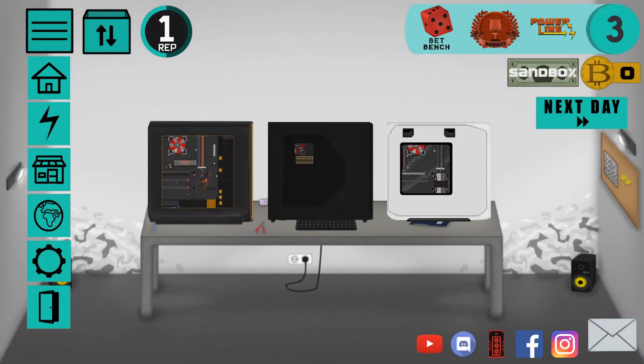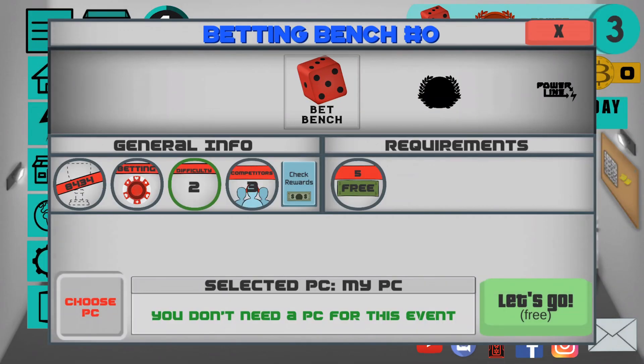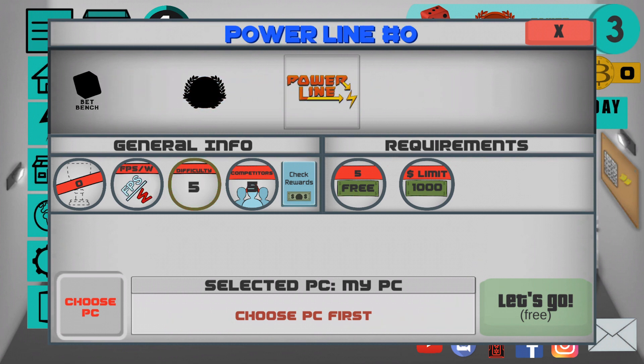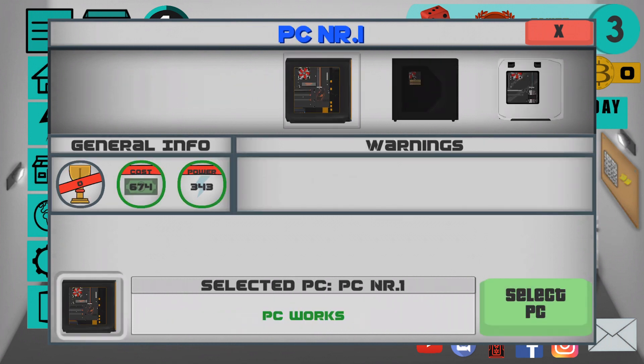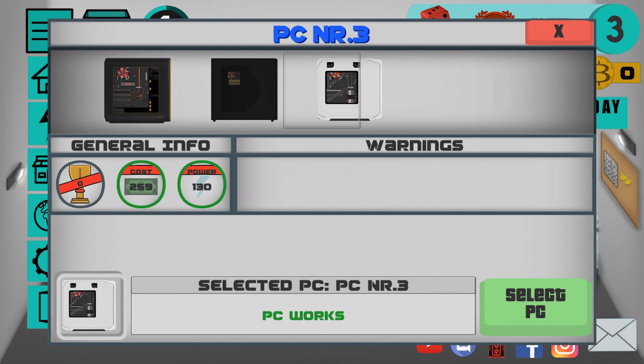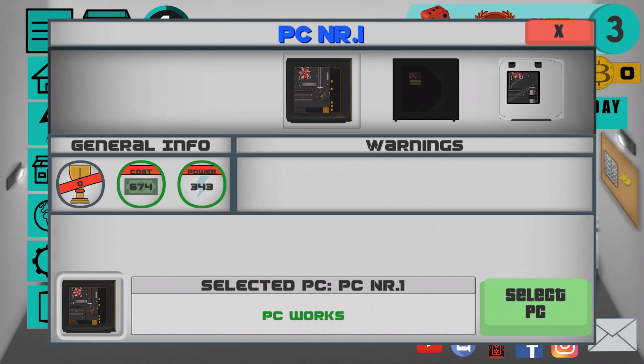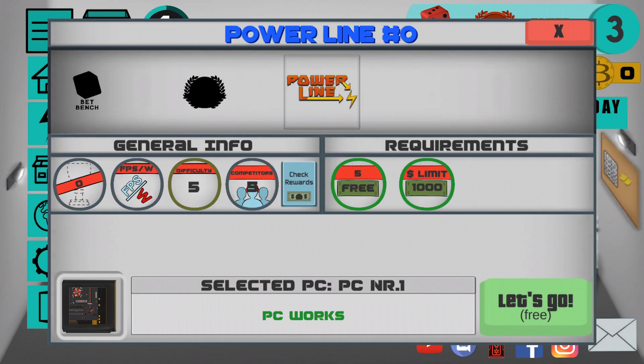This benchmark is pretty similar to the one from version 1.4. In 1.4 we had a benchmark called FPS per dollar; in this version we also have FPS per watt. You need to get the best ratio between power consumption and FPS.